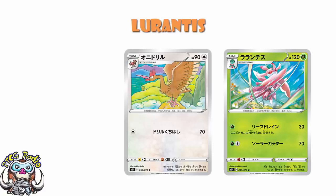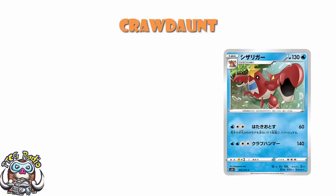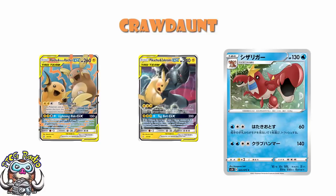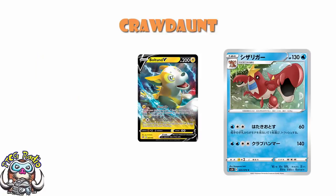But maybe Crawdaunt could be a little bit better — you never know, could be fun. Crawdaunt comes in at 130 HP, and that's a number I said we wanted in terms of HP, so we've at least got that. We've then got a weakness to Lightning, which is not ideal because things like Pikachu and Zekrom, Raichu and Alolan Raichu are going to get one-hit KOs anyway. But it means that something like a Boltund V, for instance, is going to have a bit of a field day, and that's going to be a little bit sad.